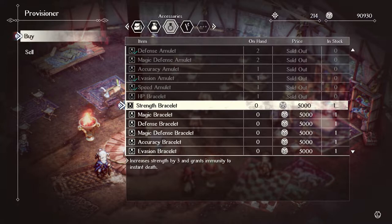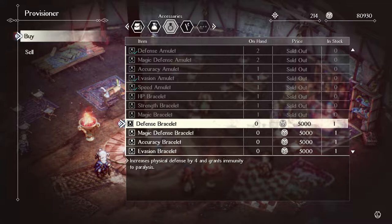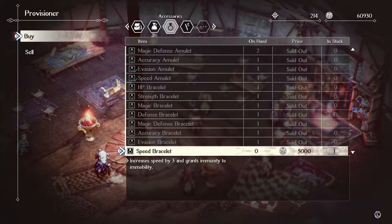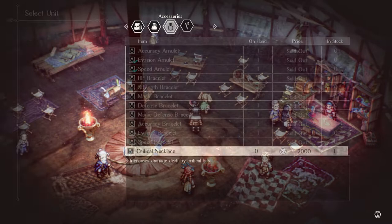There's the Strength Bracelet, immunity to instant death, look at that. Magic — immunity to silence, that seems very helpful. Immunity to paralysis, magic defense, immunity to sleep, immunity to blindness — that's for the archer for sure. Immunity to temptation, immunity to mobility reduction, increase damage dealt by critical hits — Critical Necklace.